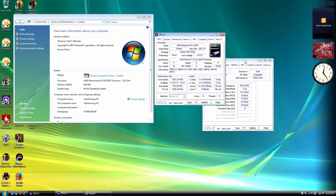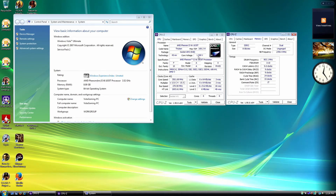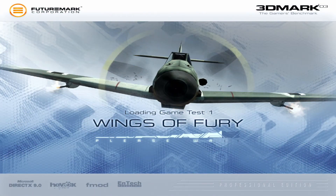Hey, welcome back guys. Today I wanted to try something a little bit different, and that's running Windows Vista on somewhat newer hardware than there was back in its time. As you can see, we're running Windows Vista Ultimate 64-bit with Service Pack 2 on a Phenom II X6 1035T, overclocked to just over 3.5 GHz. We also have 8 GB of DDR3 running around 1800 MHz, the CPU north bridge overclocked to about 2700, and a Radeon HD 7790 for the GPU. We have a few benchmarks and games installed, so let's get right into it.